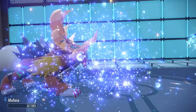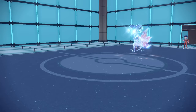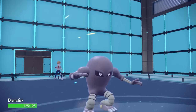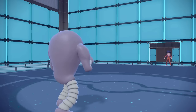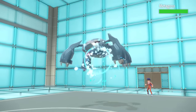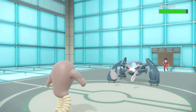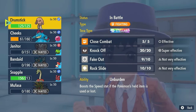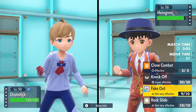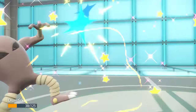I bring in Hitmonlee. The way this set works is I have Normal Gem, which boosts Fake Out a bit, but more importantly uses up the item and activates the Unburdened ability, doubling my speed — so even after Quiver Dance, Hitmonlee will be faster than Volcarona. They switch into Metagross defensively. I use Fake Out — it doesn't do much to the Metagross — but I activate the Normal Gem. I then go for Knock Off, which gets rid of the Choice Band and confirms it was Choice Banded Bullet Punch that ruined my day.